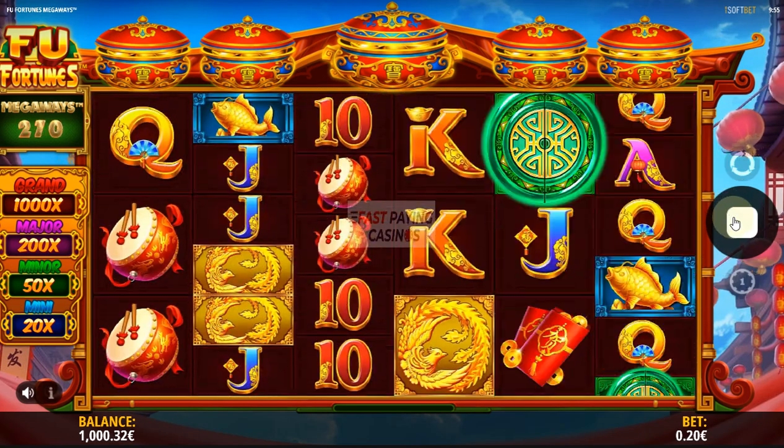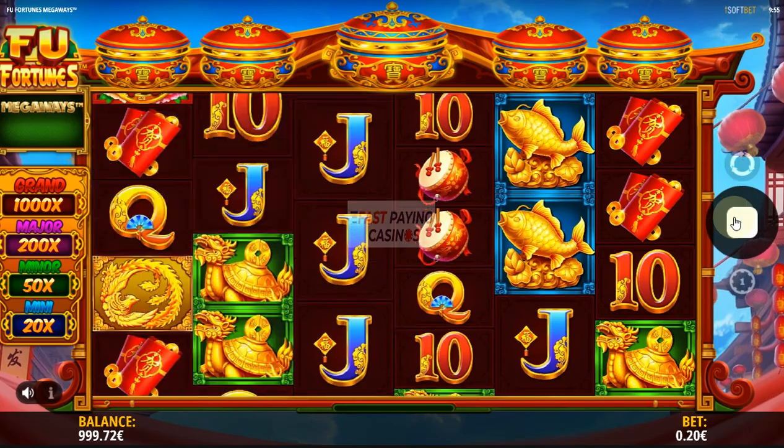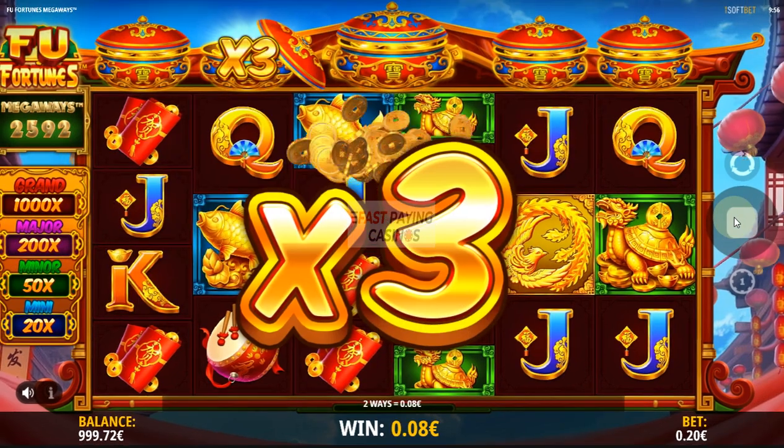We've just seen one of the pots work there, with the multiplier we just got on that small win. And we've got the same win again — 3 queens times 3.